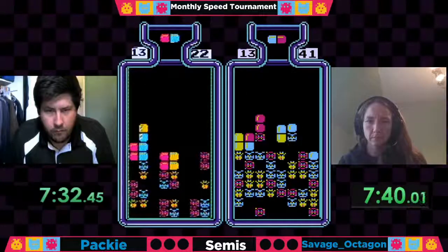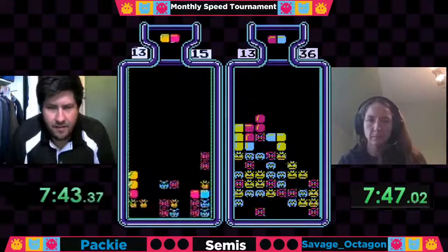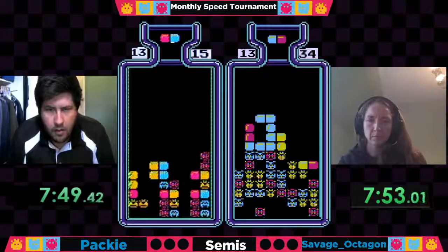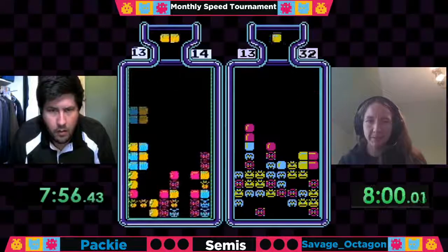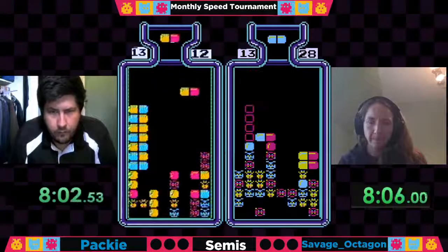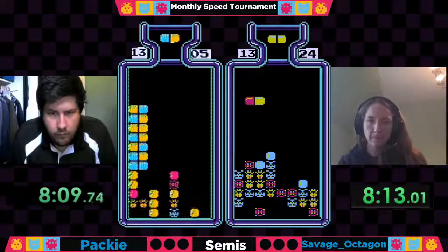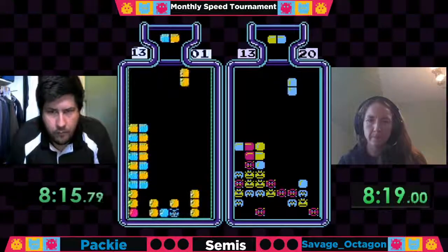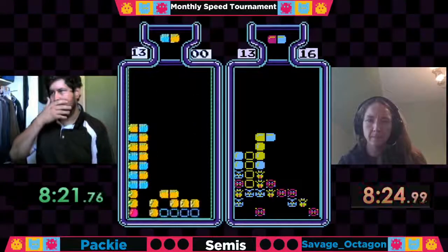It looked like Savage had a bit of a misdrop with that blue-red pill — she was trying to tuck in her dini, could not make it work. It's the issue of playing tucks — that's Savage's style and she gets them most of the time, but when they fail they can actually just be detrimental to your play. Pretty good clear there to kind of get rid of that garbage, getting back into a good position. Paki's going to set up that horizontal clear to get out of 13 and he'll be out at 8:21.